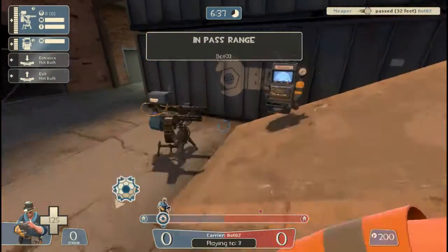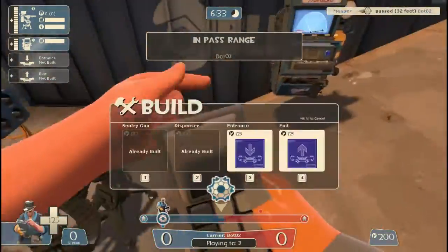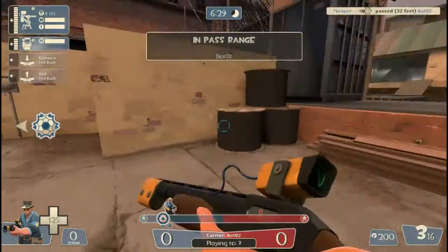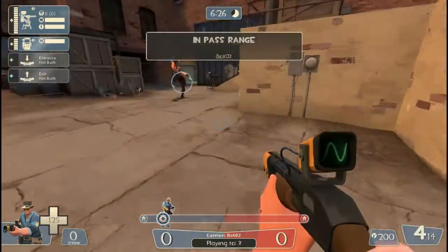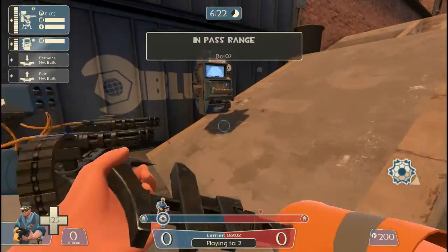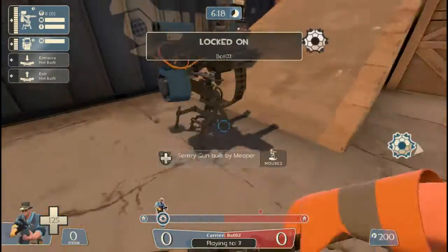I already have my sentry gun and dispenser set up. You'll want to set them up just like this. You can also set them up over here, up there — anywhere where there's a ramp about this degree of angle. It can be steeper, it can be a little bit shallower, but you shouldn't make it too much shallower.